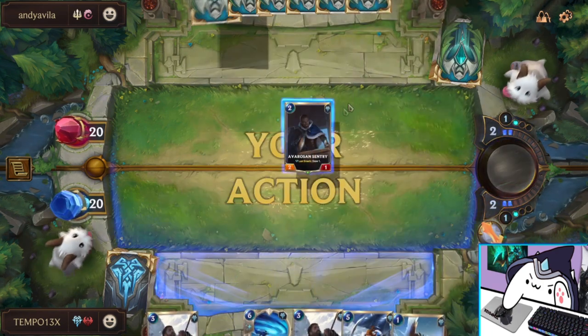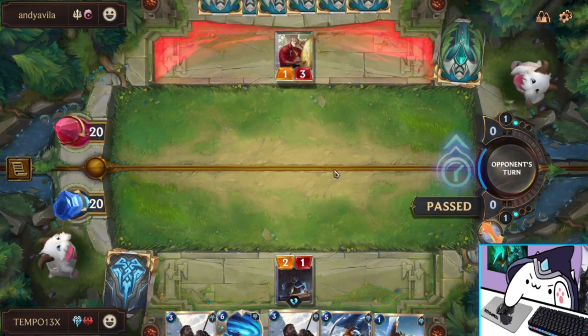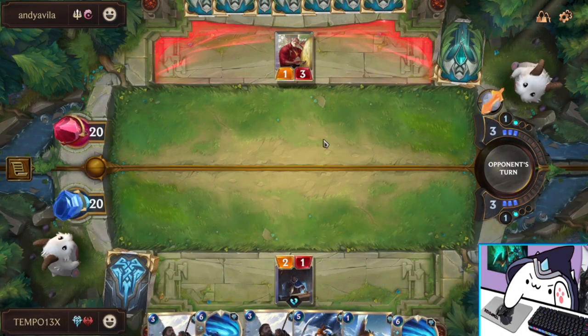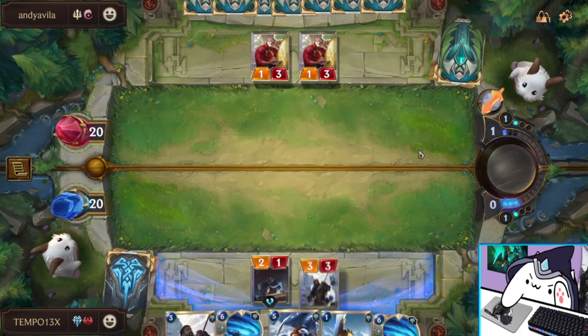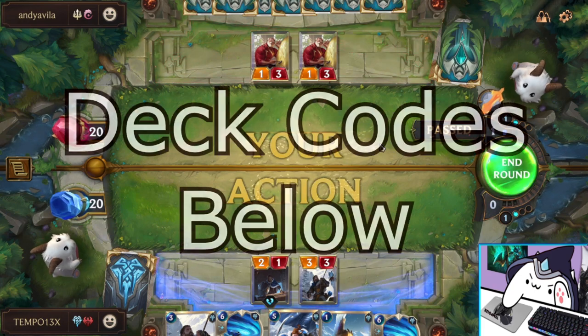I made 3 budget, easy to play, and powerful decks that are intuitive for new players to hop on and get that early lead on your opponents. These decks can be crafted using only commons and rares. I wanted to avoid epics because it takes a while to get even 3 epic wildcards, but I will talk about some powerful epic cards to slot in when you do eventually get the resources. I will also talk about champion replacements during each deck rundown, and each deck code will be in the description below.